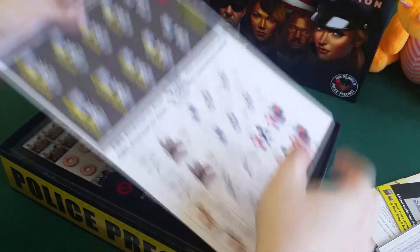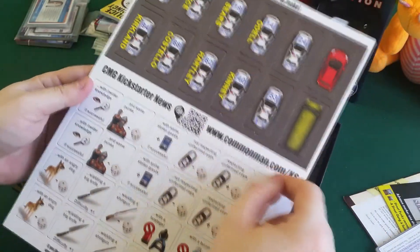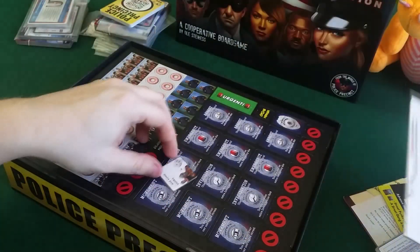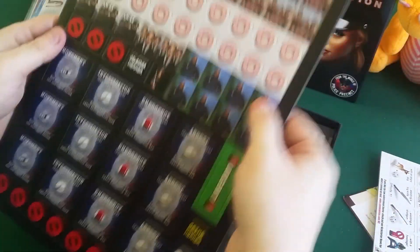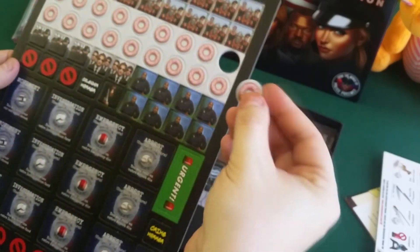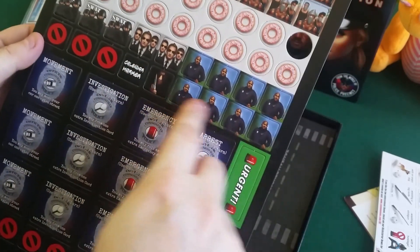And we have some punch-outs — police cars and other cars. Some more punch-outs to do. Oh, you actually have donuts! Yeah, you can get donuts in the game — that's kind of cool. And I guess these are the bad guys and the good guys.